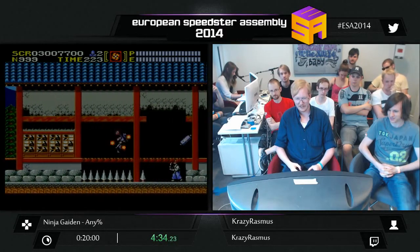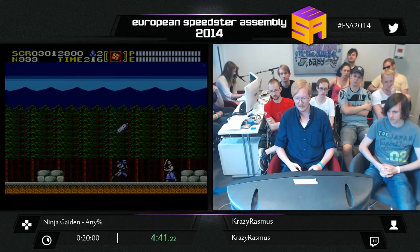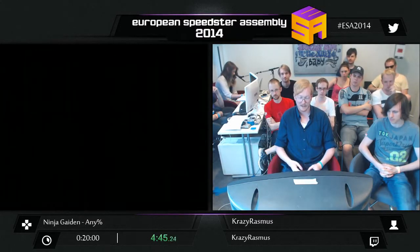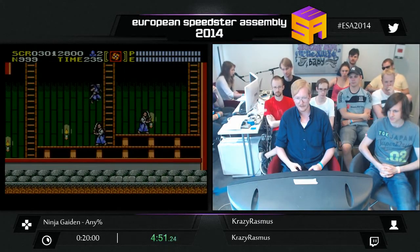There we go — I have 999 nympho already. I got it a bit sooner than usual; you don't typically have it before the start of the next chapter, but I decided to go safe. Now I have the Fire Wheel — I'm going to have it for the next two levels.